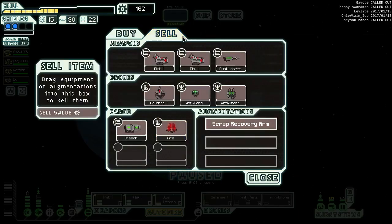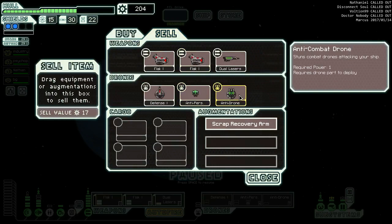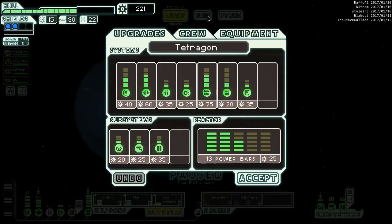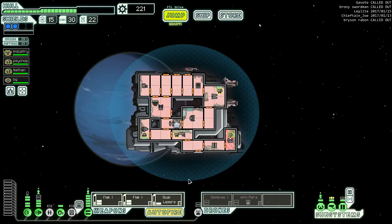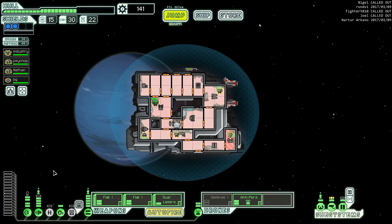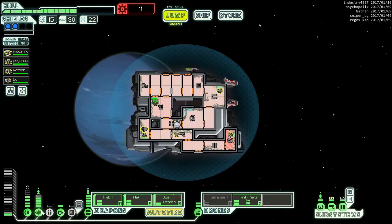Okay, backup battery, med bay, mind control - mind control would not be bad. Let's sell this fire drone and the breach missiles. Sadly we don't want to actually buy anything except for a little bit of fixing - it's only 17 scrap but I think I'm going to sell it. Mind control is a definite possibility. We only get one thing - do we want it to be mind control? We have defense drones so cloak isn't as big of a deal. What do we want? We want power - three power, so let's just buy it. And we want our third shield and the power for it.